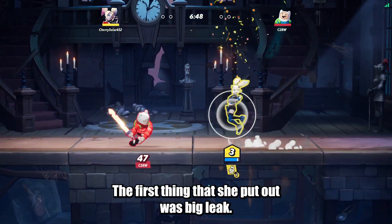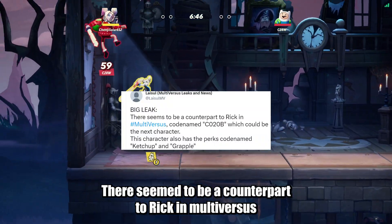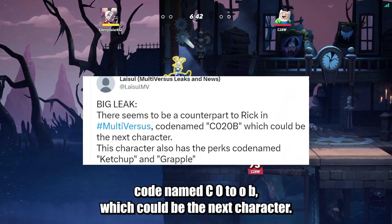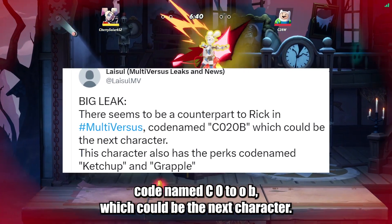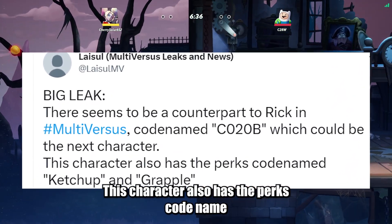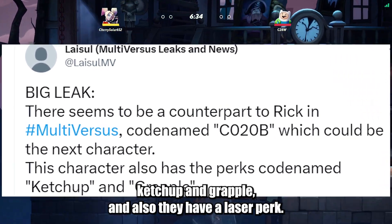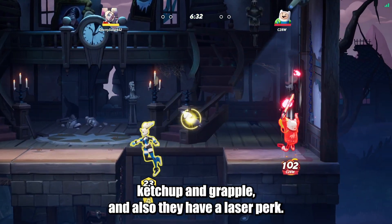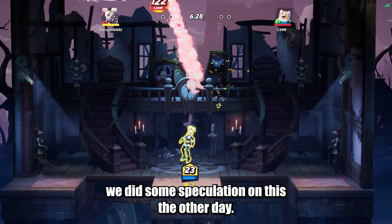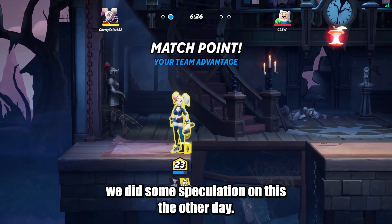The first thing that she put out was Big Leap. There seemed to be a counterpart to Rick in Multiverses, codename CO20B, which could be the next character. This character also has the perks codename Ketchup and Grapple, and also a laser perk. I don't know who uses Ketchup and Grapple, but we did some speculations on this the other day.